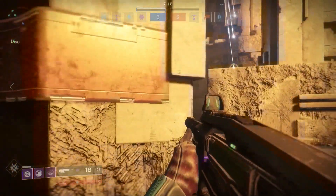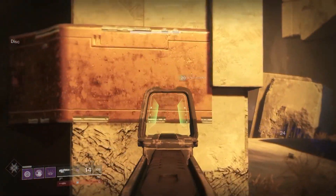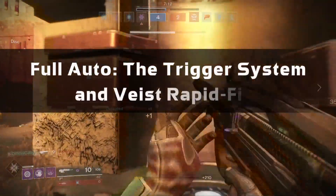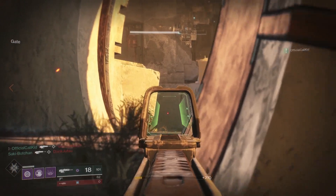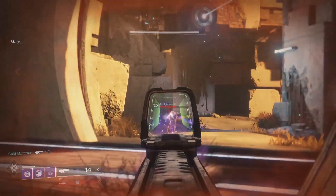Welcome to the first episode of the Heart of Destiny 2 Perks in Depth. In this episode, we'll look at the perk full-auto trigger system and the full-auto portion of Beast Rapid Fire. How does the perk affect your weapon, and what are the benefits and negatives, if there are any?